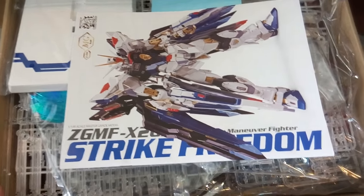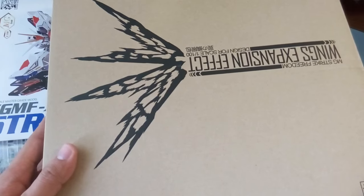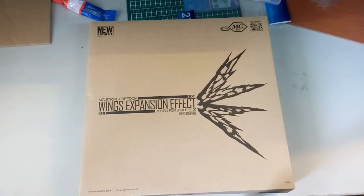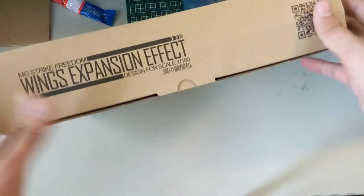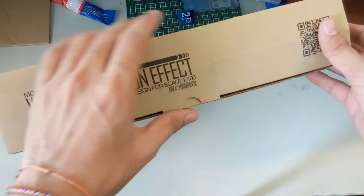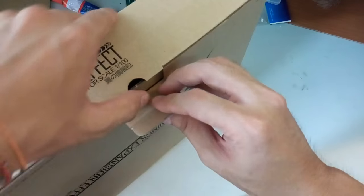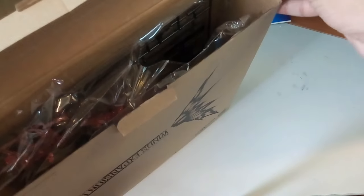The final piece is the wing effect expansion — the premium pre-order set for the first batch. It's basically the Strike Freedom wing expansion designed for 1:100 scale. So if you bought a normal Destiny from Bandai and want a wing effect, you can get this as well. I haven't opened this yet, so this will be the first time looking at it together with you guys.